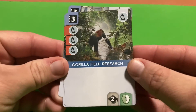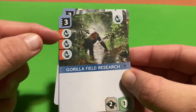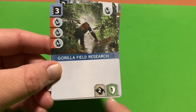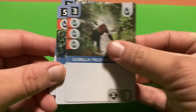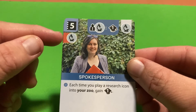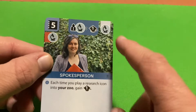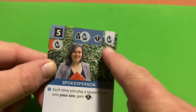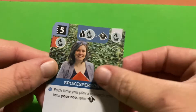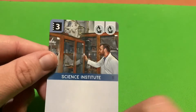Guerrilla Field Research requires three science icons in your zoo and gives one conservation point and two reputation. The Spokesperson requires one science icon and gives one reputation each time you play a research icon into your zoo - since the Spokesperson itself has a science icon, you get that reputation right away. The Science Institute simply gives you two science icons for playing it into your zoo. We'll continue with more cards in the next video.